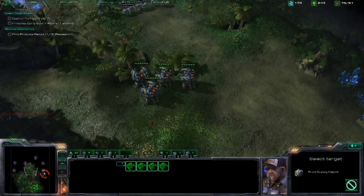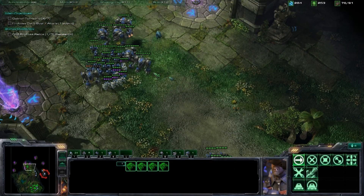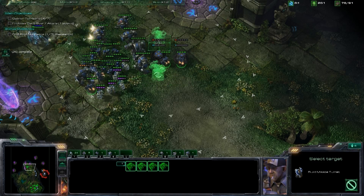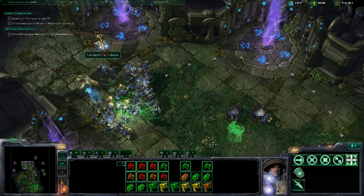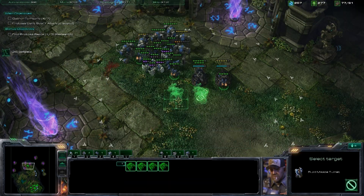Missile turrets can actually attack Colossi — they're vulnerable to both air and ground attack, whereas they can only shoot ground. That's just a fun little fact. Now I'm putting up this missile turret field. It would probably be more helpful if you put it right about where that medic is in the back — I'm kind of more in the middle of the three grape juice fields.